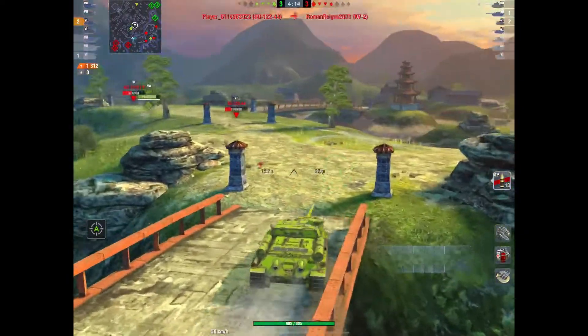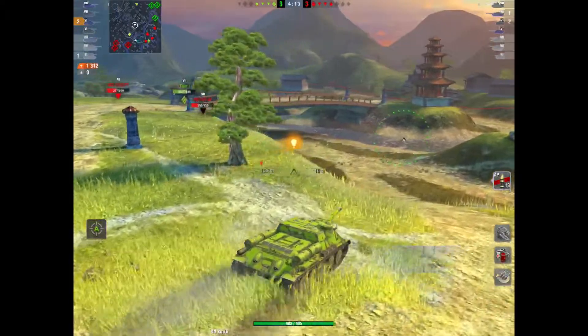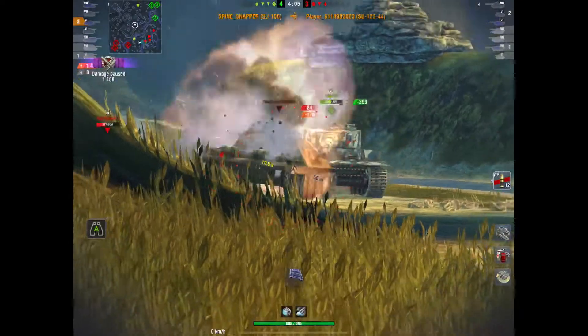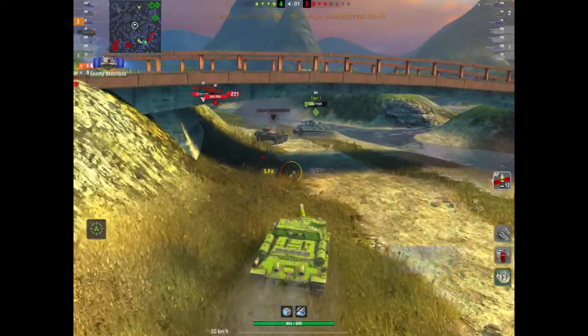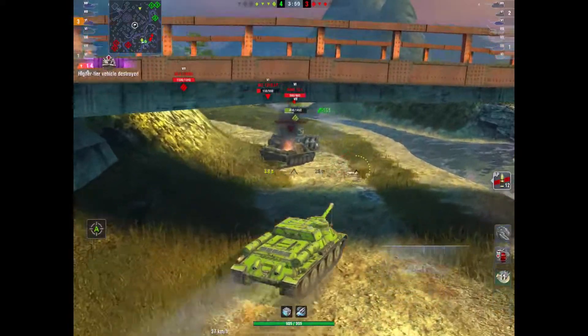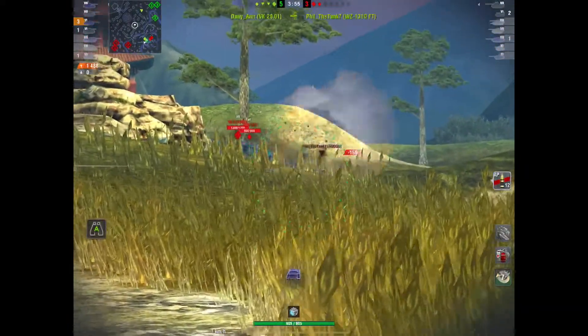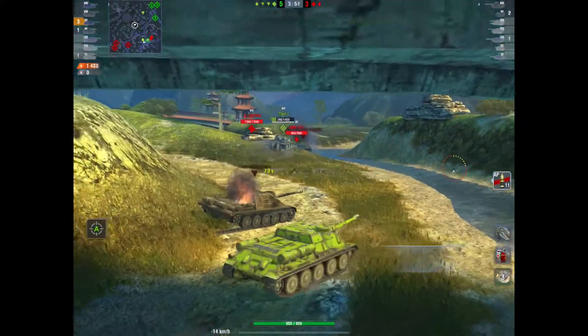The thing about this tank? Mobility. For a TD it's pretty mobile — for a TD at this tier, it's very mobile. It's got a nice gun. Look at him smack this up the backside — kill number three. He's now done just shy of 1,500 damage. He's not been camping at the back; he's been ploughing shells as often as he can.